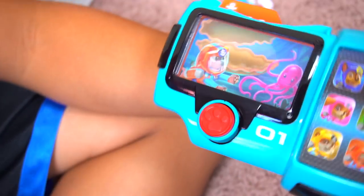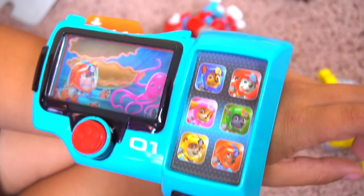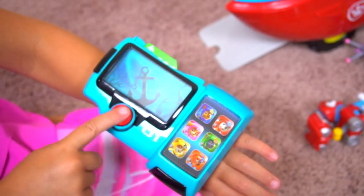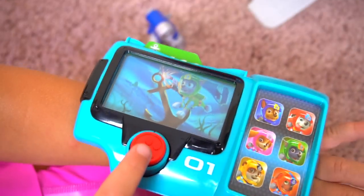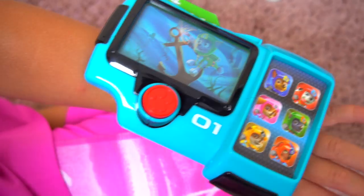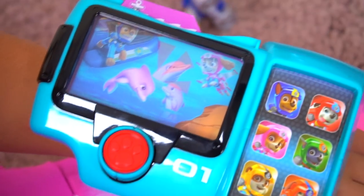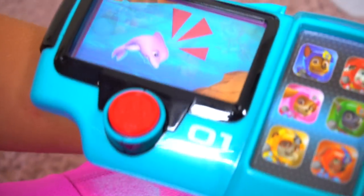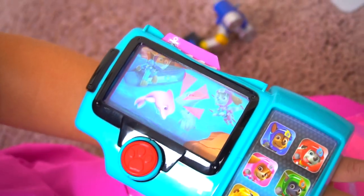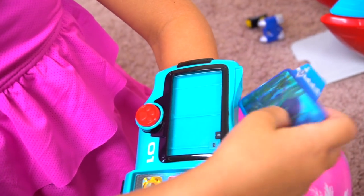Zuma's mission: 'A baby octopus got her tentacle stuck in a giant clam! Zuma, I need you and your scuba pack - let's dive in! Rocky, I need you and your scuba tool - green means go, let's save the day the Sea Patrol way!' Rocky's mission: 'Captain Turbot's boat anchor broke off - Rocky, I need you and your underwater welder! Zuma, I need you and your sub - Sea Patrol is on a roll!' Then Skye and Chase: 'A baby dolphin has been separated from its family - Skye, I need your jet pack, Chase I need you and your Sea Patrol boat - no job is too big, no pup is too small!'